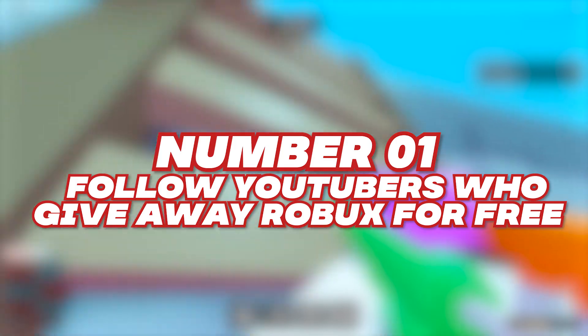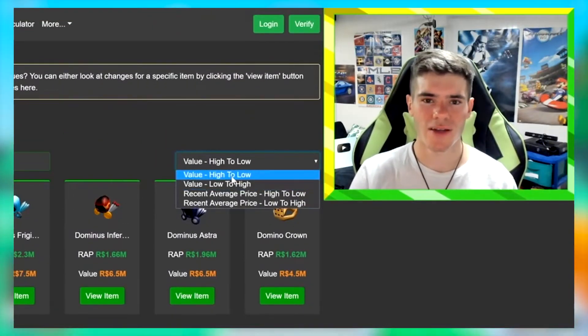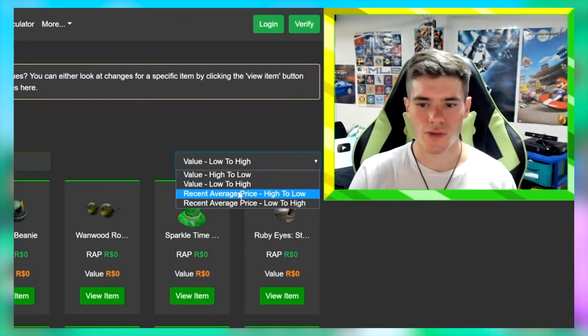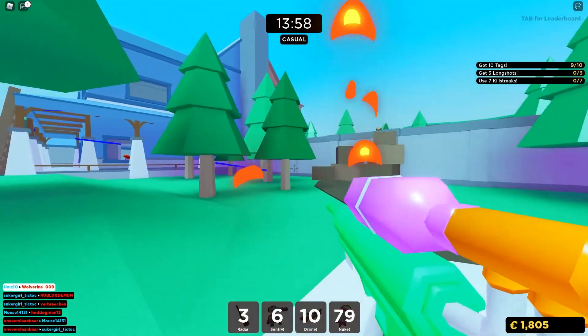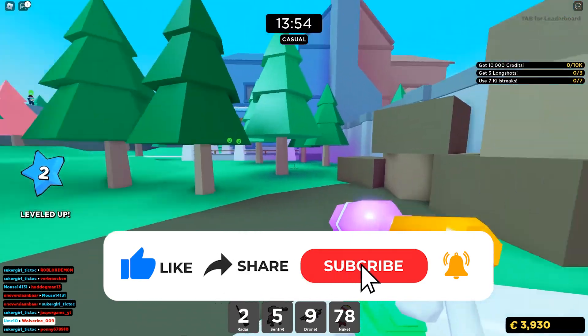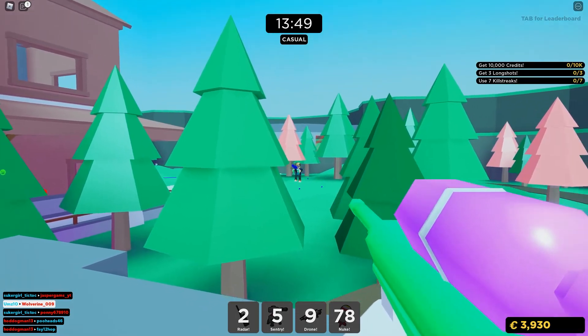Number 1: Follow YouTubers who give away Robux for free. Another easy way of getting free Robux is by following YouTubers who do giveaways frequently. There are a lot of them who do that, but it all depends on your luck. If your name gets chosen randomly, then you are in for a treat. It would be pretty cool if all of these worked out in your favor — if they do, make sure you spread the word. That's it for today. We'll be seeing you soon in another video. Until then, take care and goodbye.